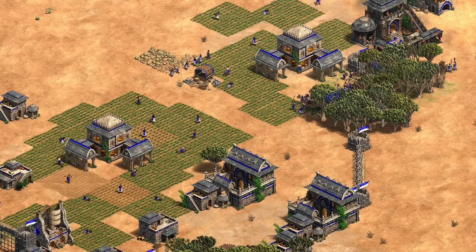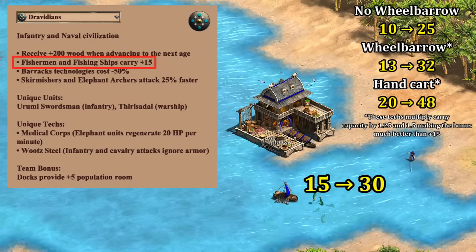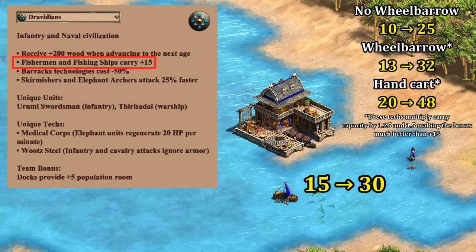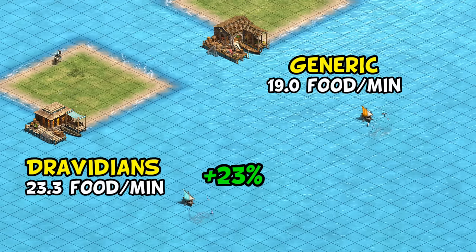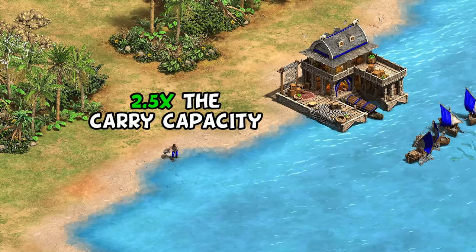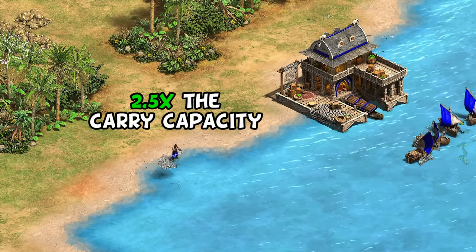Their other economy bonus is that their fishermen and fishing ships carry +15 food. Similar to the team bonus, this is nice on water maps but of absolutely no help on full land maps. In this example at this distance, Dravidians end up collecting over 20% more food. Fishermen can also drop off food at docks, which cuts down on their walking time even more since they only carry 10 by default instead of 15 food for a fishing ship.